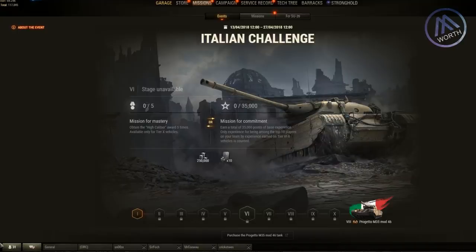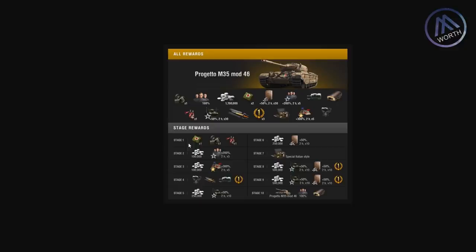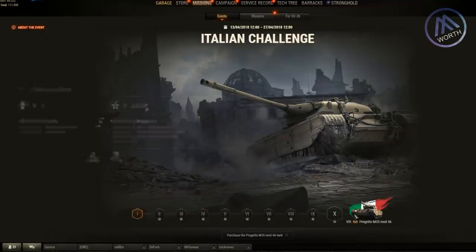Let's look at what we can get - it's a little easier to see on the website. Stage one gives some consumables, not very exciting. Stage two and three give boosters - free XP and XP boosters which are pretty good. Stage four gives equipment and a premium day, which is also nice. Stage five is whatever, but now we get into the good stuff. Stages six, eight, and nine give you credit boosters - 50% for two hours each, times 10, so that's 60 hours total of 50% extra credits. Stage seven gives you a special Italian style decal, and you do get the crew with the tank as well.